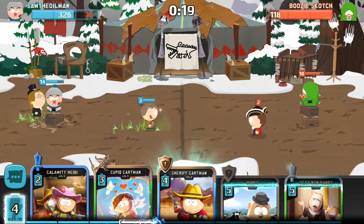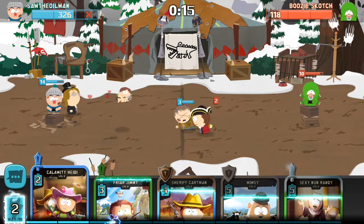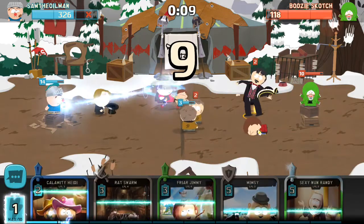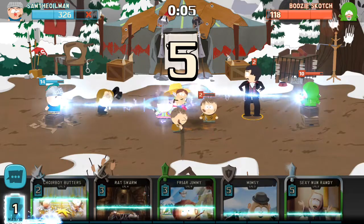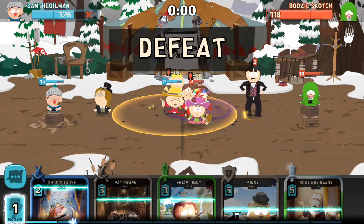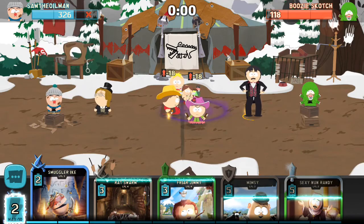He hit me — that's cool. Get Cupid Cartman in there as well. I probably should have put him down the bottom since he keeps playing stuff up the top. Let's play Cartman — Cartman can take care of the cocks, and some Heidi, then let's get my assassin. He's got me. I think we played that well — that was a good game, let's give him a thumbs up.